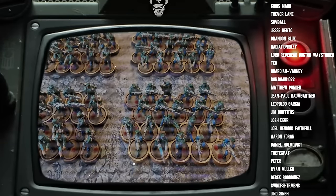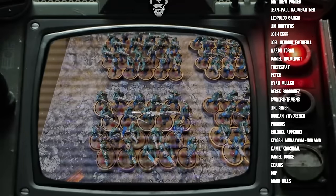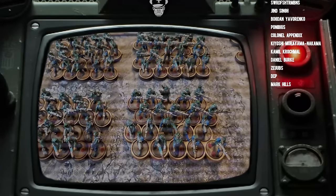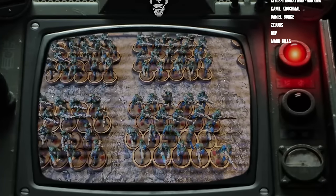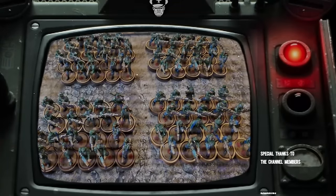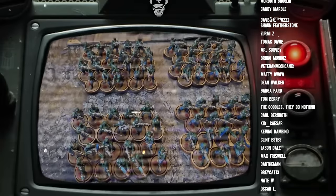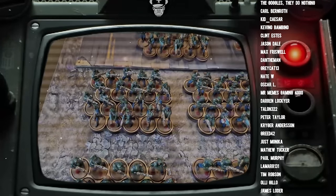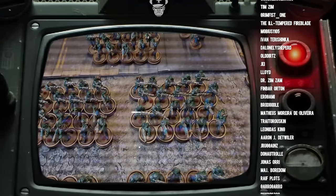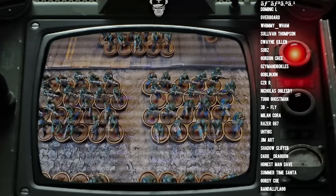Likewise, command squads bring a 6+ feel no pain to the table, which does something similar for durability, but they also increase your objective control with the regimental standard, meaning that practically every infantryman in the squad needs to be wiped out before your opponent can take that objective. You might have the command squad and two remaining models from an initial 20-man blob, but that's still 6 OC from those two guys — 3 OC each — plus 10 OC from the command squad: 16 objective control total. Your opponent would need 17 terminators on that objective to contest it. The command squad forces your opponent to wipe out your units rather than just shatter them.